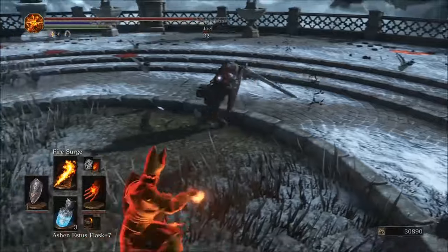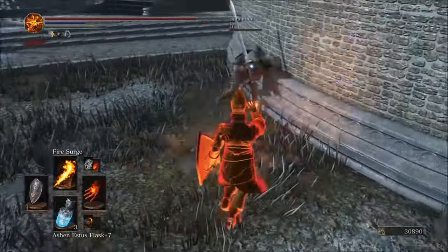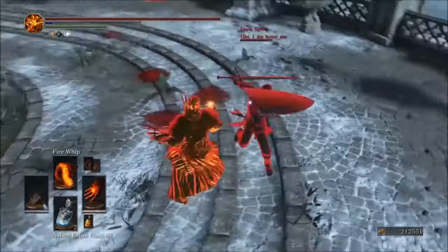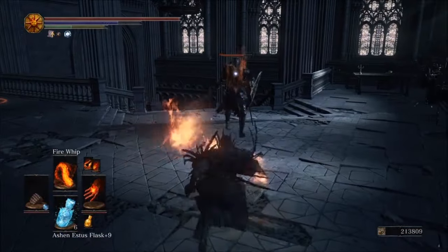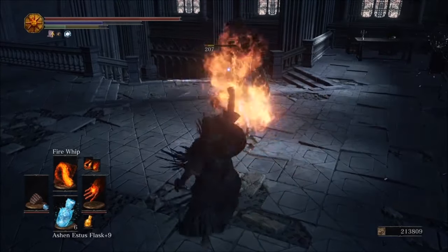Fire Surge has solid range and is a great way to apply pressure and chip away your opponent's health bar. Most opponents won't be able to get within range to hit me back when I am using this spell. I like to mix it up with Fire Whip to always keep my opponents guessing. Fire Whip is also a very handy spell — it does good damage and has a really nice stagger effect to boot.